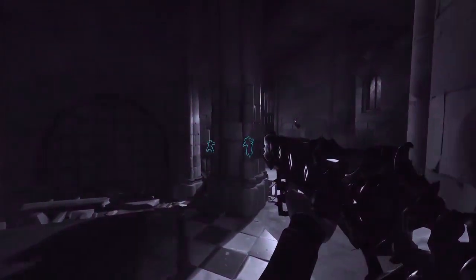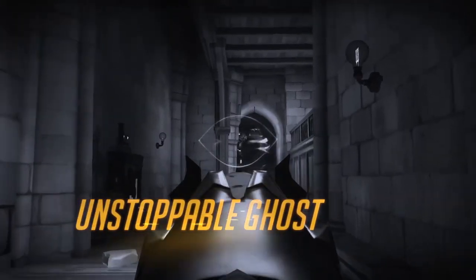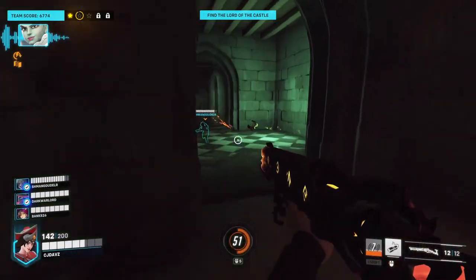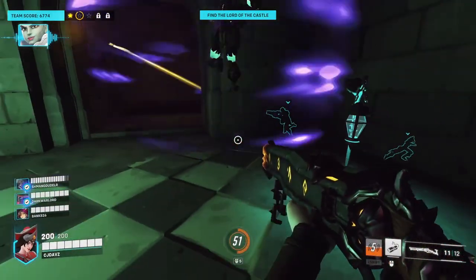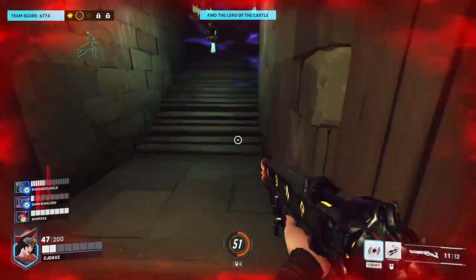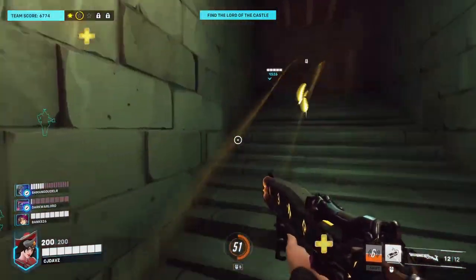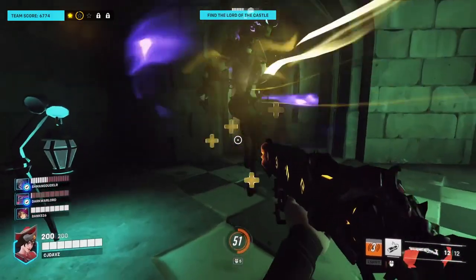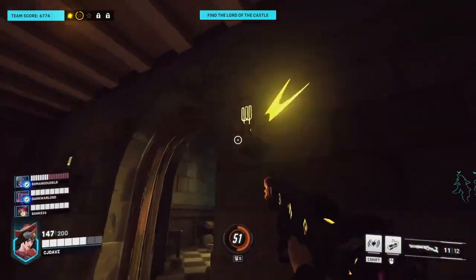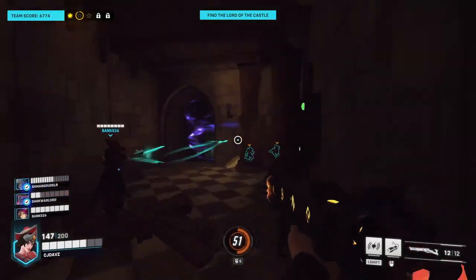Our next challenge is going to be the Lantern Lit challenge, and it's actually going to involve this little ghost right here — that's Sigma. Right around the corner there's going to be a light. There's going to be this little blue light right here and you have to crouch for five seconds while the ghost is active. Get somebody in your party to bring the ghost around you, so your team can stand around this little lamp for five seconds. You can't kill it, so make sure you have somebody trying to bring it away from you while you do the challenge.